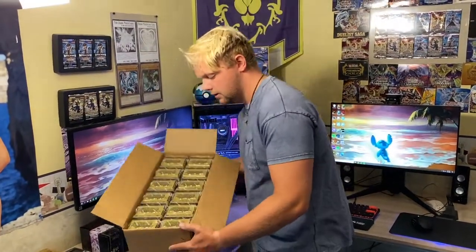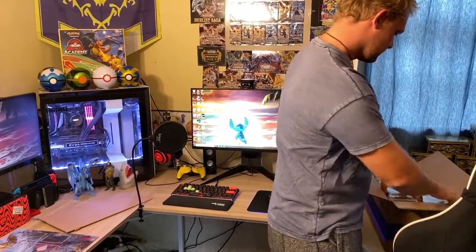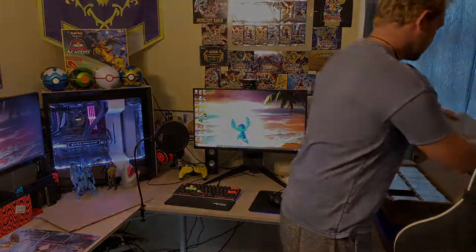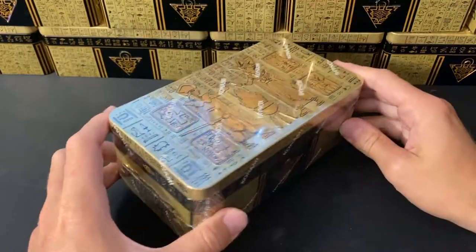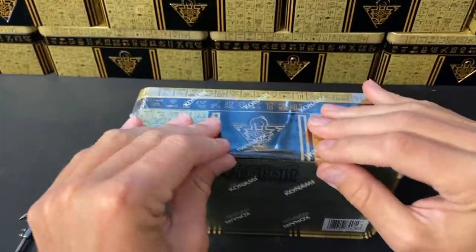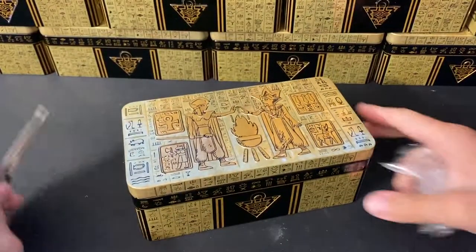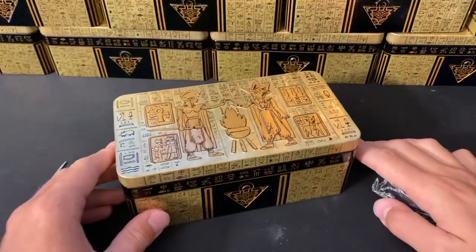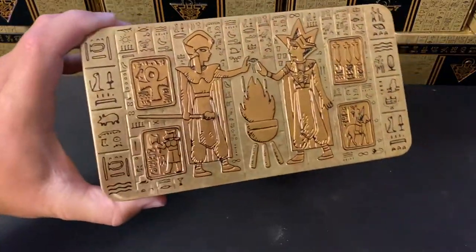Here we go - hold it up real quick. We've got 12 tins and they look amazing. We're going to break the seal on this one just to show you the contents of one tin, and then to save some time we'll just go through the packs to see all the different cards we pull. Again, this is the 2020 Tin of Lost Memories that came out about last week, August 28th.